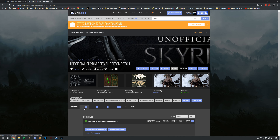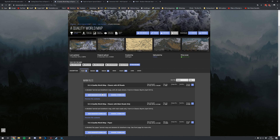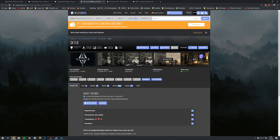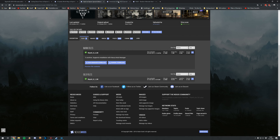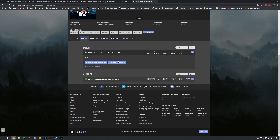Download the Unofficial Skyrim Special Edition Patch, and let's open all these mods in new tabs first, then install them. Cutting Room Floor has only one file — download it. A Quality World Map has a couple of options; I have 'Classic with All Roads', so pick that one. SkyUI is a very important mod — probably one of the most important — because it drastically changes the user interface to a more PC-friendly one, which is exactly what it says: 'Elegant PC Friendly Interface Mod'. Immersive HUD hides the HUD when you don't need it, for immersion. Also download Random Alternate Start.